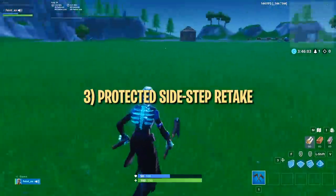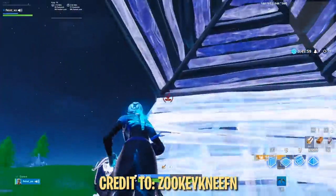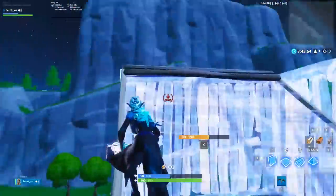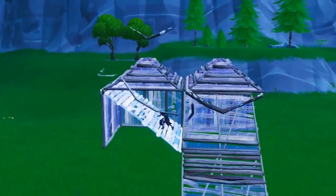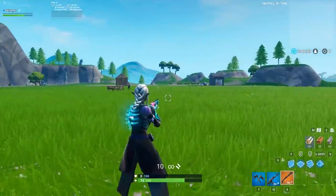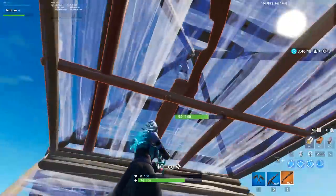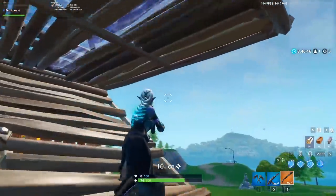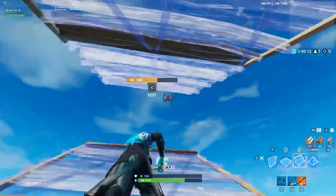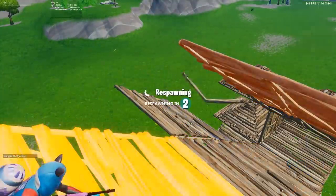The next trick is a reliable way to retake the high ground safely. You can use this pretty much anytime you're ramping towards an opponent on high ground who is presumably trying to block or shoot you on the way up. Credit to ZooKeeNeeFN on Reddit for bringing this to our attention. Most players will protect themselves with a pyramid or a floor, then do one of a few things: edit through, side jump, or turn and double ramp in another direction. The problem is that these plays have become predictable, and many players have learned how to easily counter them.